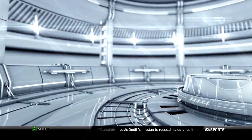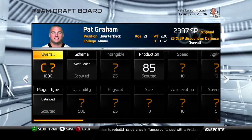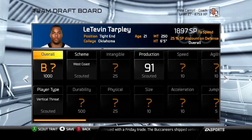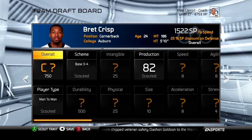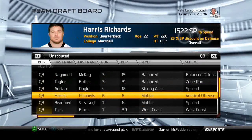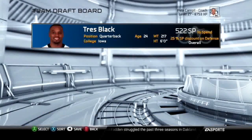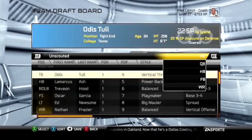A lot of people just scout the overall, which costs 500 points. With Pete Carroll you can only scout 5 players; with Andy Reid you can scout 11. It gives you a good idea of their overall rating, but the thing is you want to scout 20 to 30 players, not 5 to 10. In later rounds it's basically useless because you'll always see C's and D's, and at that point C's and D's are basically the same thing.